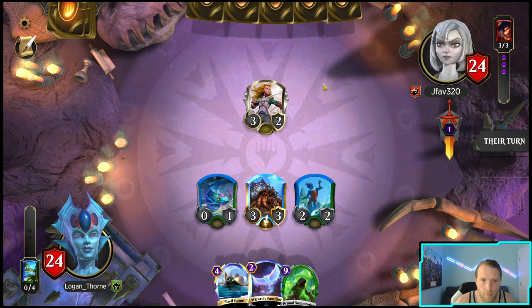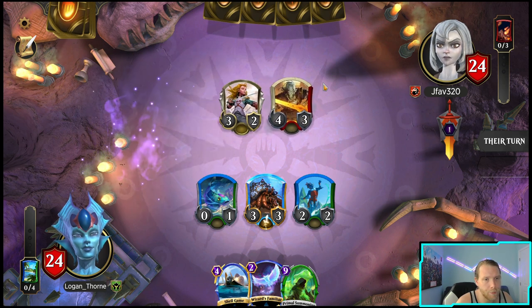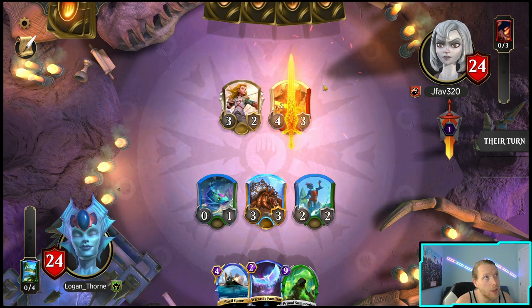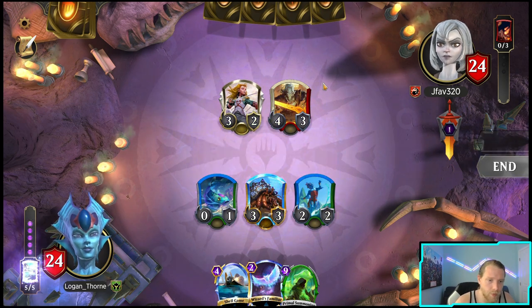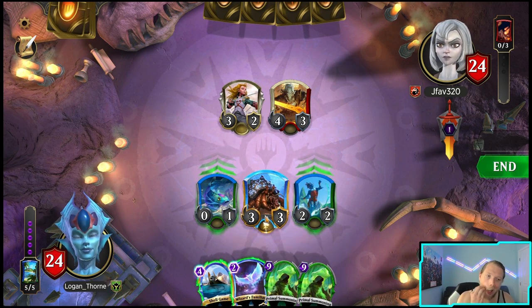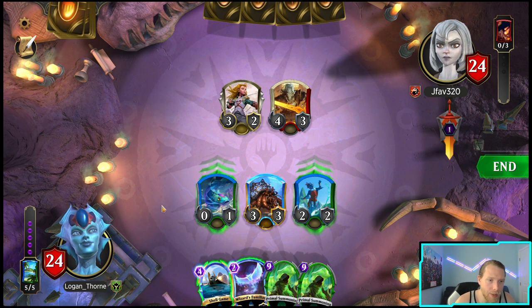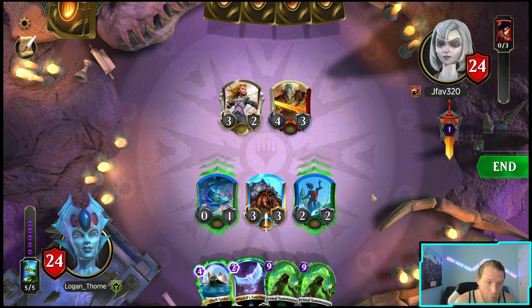Man, if I could draw a Titan. I guess I should have just passed — I knew there was something there, I just wanted to see if it was like the one that gives armor. My goodness, this is pretty bad. Shell Game is not that good either because he's just going to make it a 3/6 for one mana.